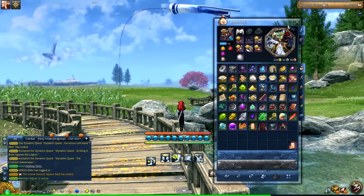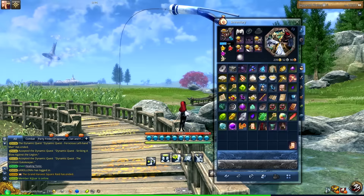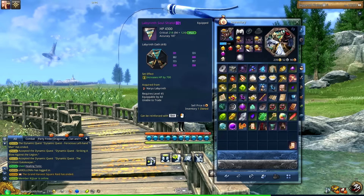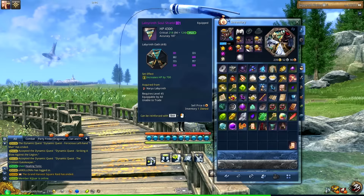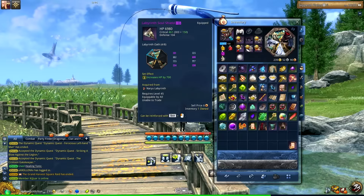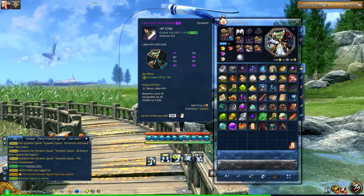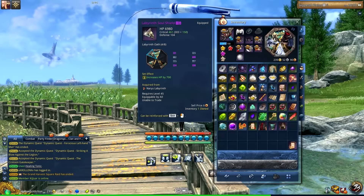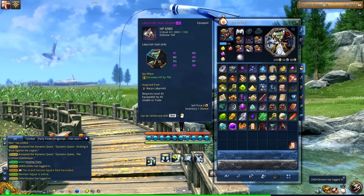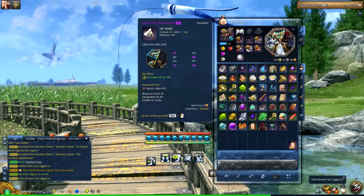Piece one is actually from Lab. There are level 50 pieces now, but the level 45 Lab pieces are actually better for slots one, four, six, and eight — they give the same crit chance as the 50 pieces but way more HP.